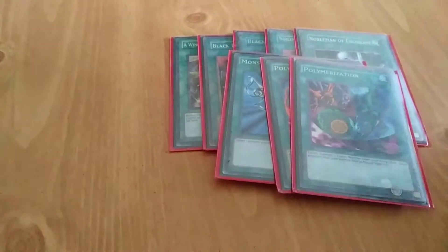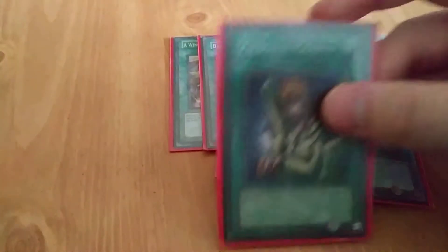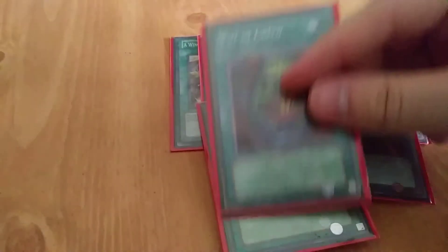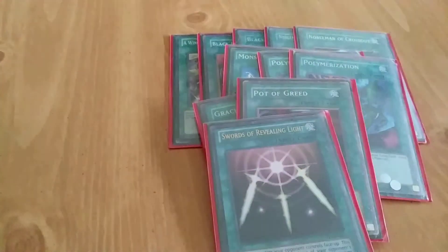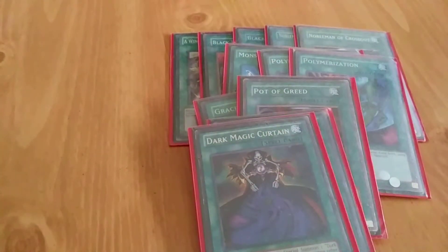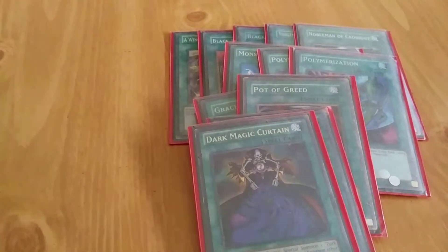Monster Reborn, and then I've got two Polymerizations — one here and one I just got recently. Next I've got Graceful Charity and Pot of Greed. Finally, I've got Swords of Revealing Light and Dark Magic Curtain — I might take that out because I don't really get to use it all that much. Usually Dark Magician is either already gone or already in my hand by the time I get Dark Magic Curtain. And that ends the spell cards.